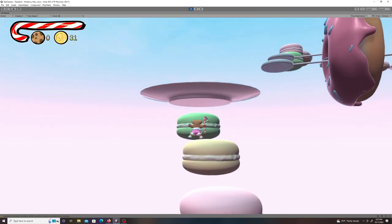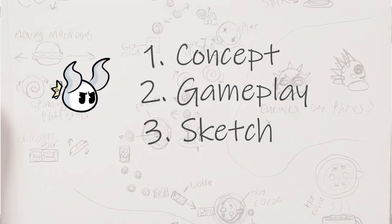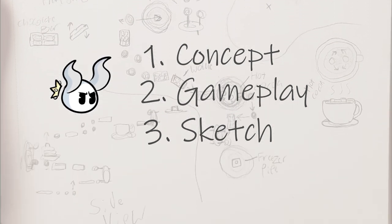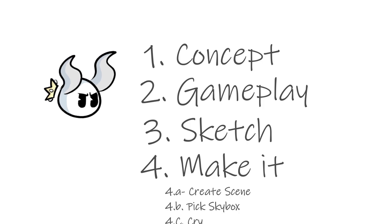The platforms themselves are meant to be cute, fun things that have to do with food. So I made a quick sketch of the basic layout of the level, including little diagrams of the types of things that'll need to be made. And then I started making it, which is a whole bunch of steps — so we'll stop with the counting.